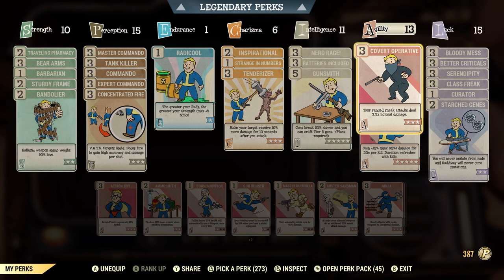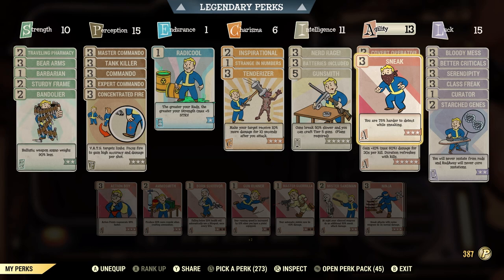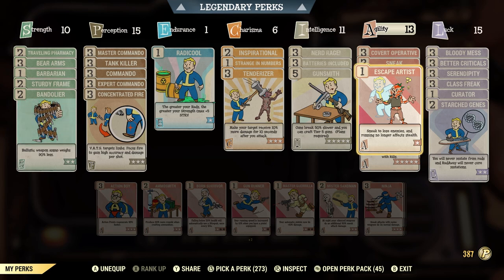Moving to Agility, Covert Operative makes ranged sneak attacks deal 2.5x normal damage — essential for a sneak commando. Sneak at level 3 makes you 75% harder to detect while sneaking, which I want to maintain as long as possible for that bonus damage. Escape Artist is also useful: if you get spotted fighting a boss and lose your sneak bonus, Escape Artist lets you re-enter sneak and turn invisible briefly to lose the enemies.